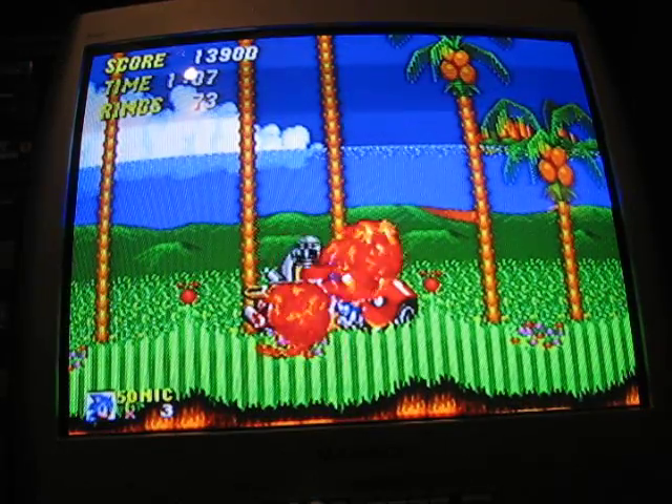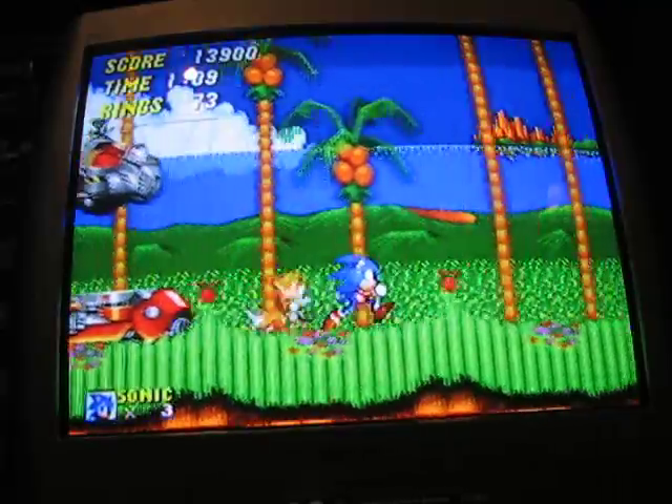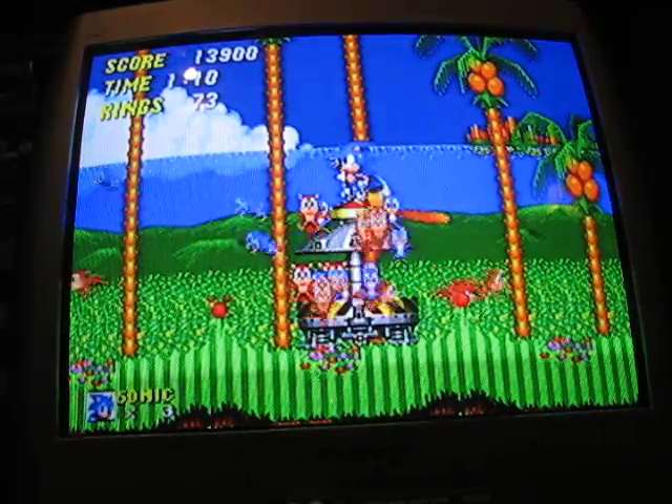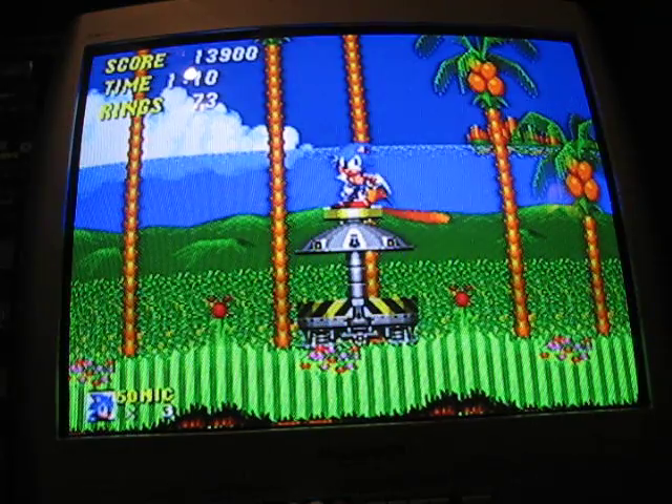You can completely avoid the drill attack if you hit him six times and then hit him two more times after he comes back on screen. And that's it for Emerald Hill Zone.